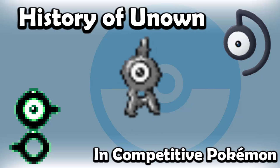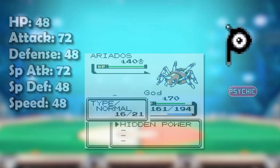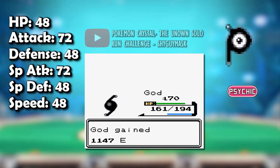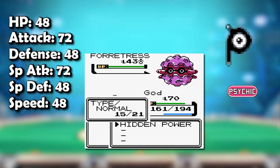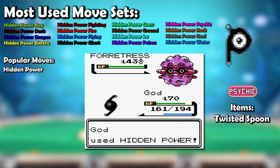How good was Unown actually? So most people seem to think that Unown is one of the worst Pokemon to use in battle, when really there's so much more to it. Looking at Unown's stats, they're actually pretty terrible. But of course stats don't make a Pokemon great. What makes them great is their movesets, and Unown has one of the most diverse movesets of any Pokemon, being able to utilize almost every single type in the game, making it completely unpredictable. Unown has about 16 different movesets to choose from, which is actually more than a lot of other Pokemon.